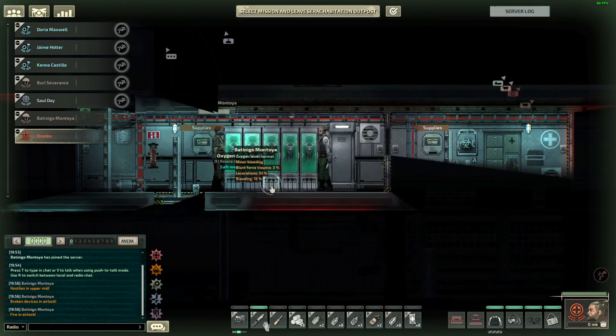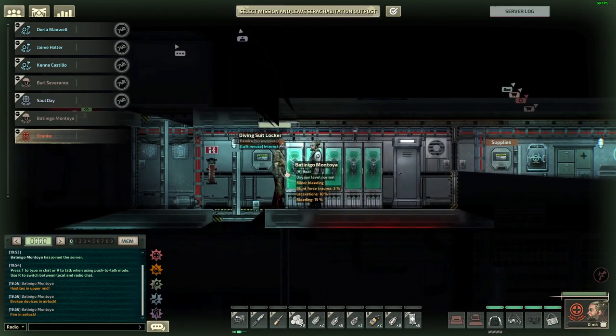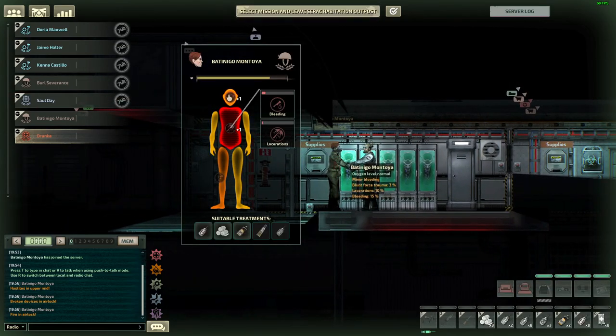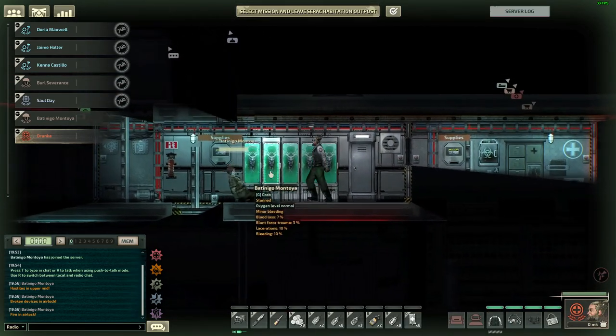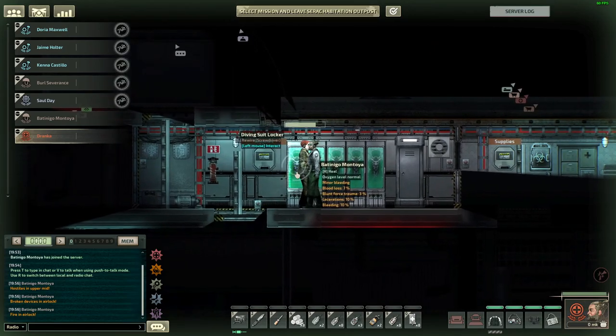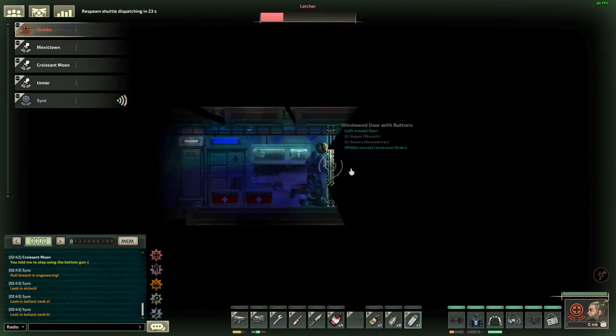Medical goggles and health panel will be the main way you see your patient's afflictions. Medical goggles will show you your patient's afflictions from far away and can show some afflictions earlier than they're visible in the health panel, like husk infection. Health panel will show consolidated afflictions across all limbs and also limb-specific afflictions. This will make it easier for you to decide what afflictions to treat first.